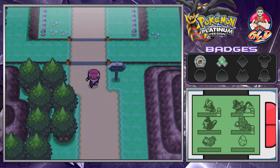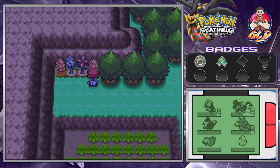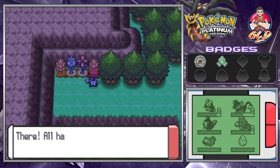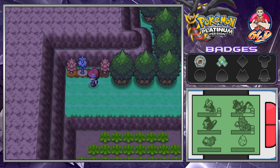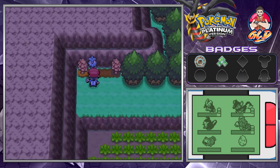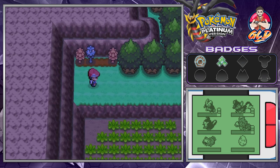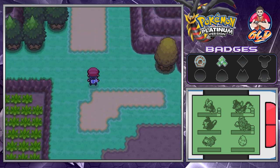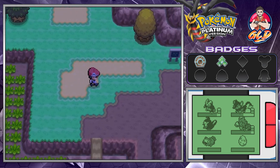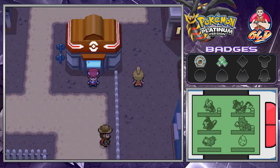This place will lead us straight to Route 207, close to Oreberg City. We still need to water these berries that were still growing — we've got to water these little suckers. This will lead us to Oreberg City. First things first, I've got to go heal up the Pokemon real quick.